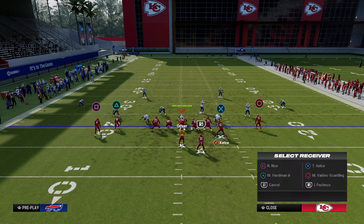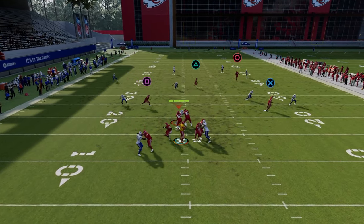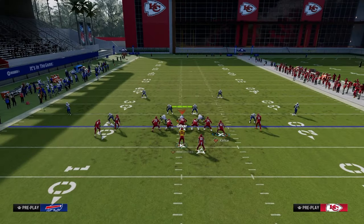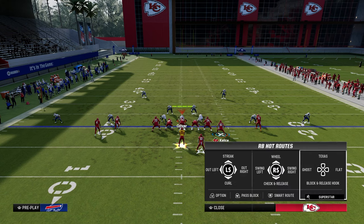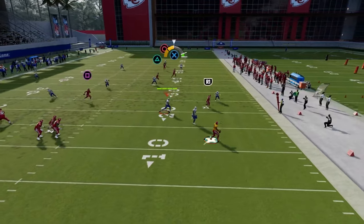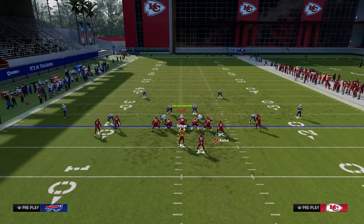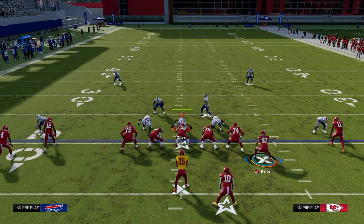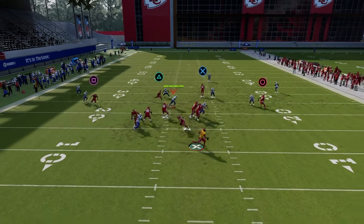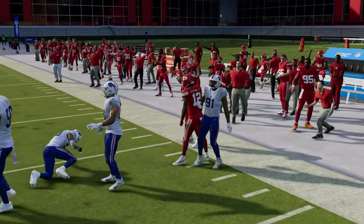Another way to run that same type of concept is to motion the tight end over and put him on a drag — still use the fade, which does a really good job of clearing out zones for backside posts and crossers. Tight end corner can also be run as more of a rollout play. Get out of the pocket and it becomes more difficult to stop — you can throw it on the sideline. Put the right side guy on a fade, leave the deep corner route, add a backside drag and maybe block the running back. This becomes a design rollout or sprint-out option type of passing concept.